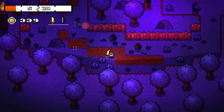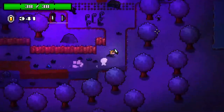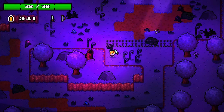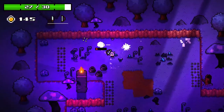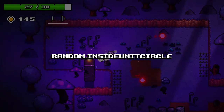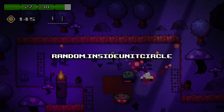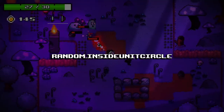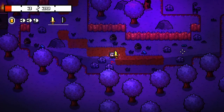A problem I noticed is that enemy movement was very bad, so I found a simple workaround. First, I've added A-star pathfinding, which alone made enemy movement much better — slimes didn't get stuck on walls anymore. But enemy movement was still boring; they still just moved directly towards the player. So what I've done is use the random.insideunitcircle function, which takes a point and a radius and chooses a random position inside the circle. Instead of enemies moving straight towards the player, they move to a random point near the player, which makes the movement look much more complex than it actually is.